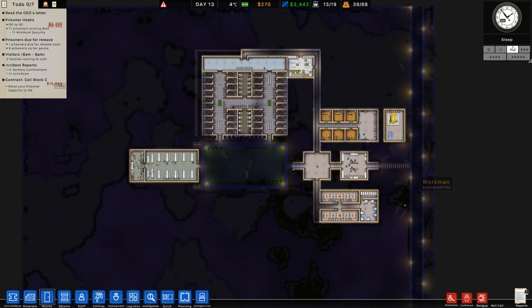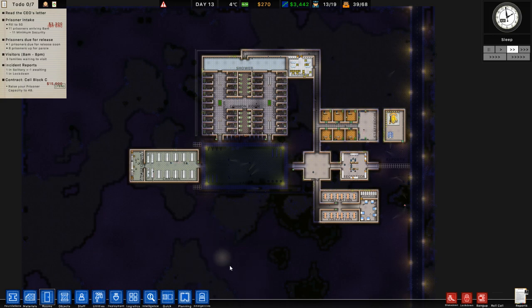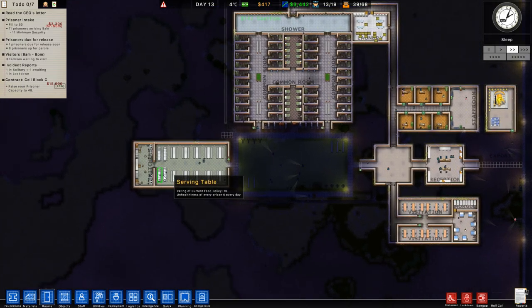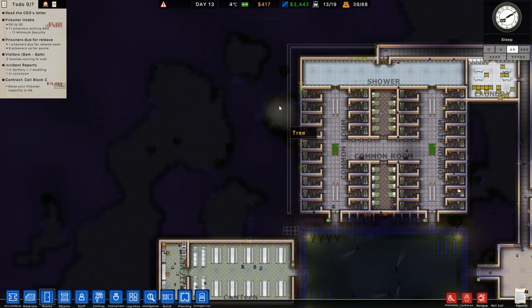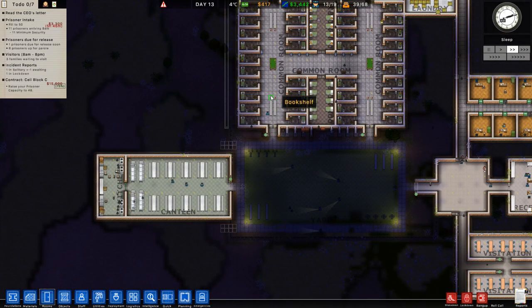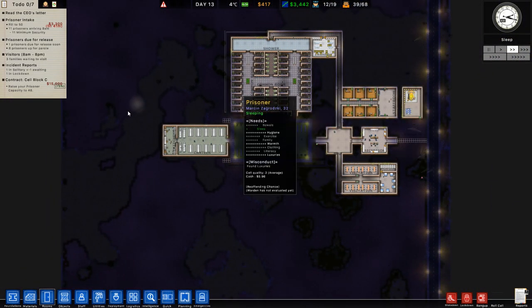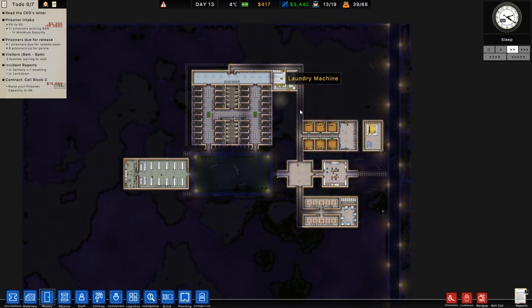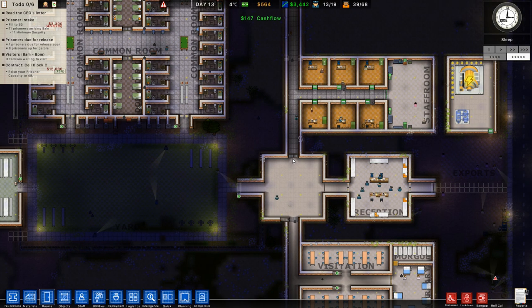In terms of prison planning, we've got the main cell block over here and I want eventually another one on the other side. At some point when I can afford it, I'm going to completely remove this canteen and place it up here so it's nice and big with lots of room. We can extend the yard going left as we progress the prison. We might do the wig production stuff up there. Let's fast forward to get the prisoners coming in and get this stuff researched.